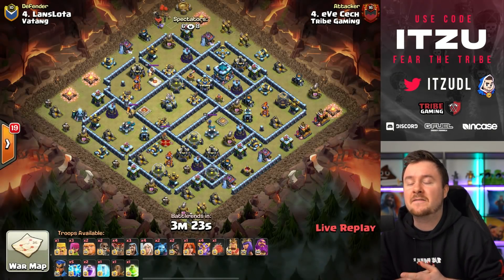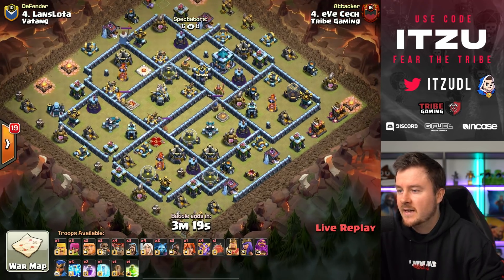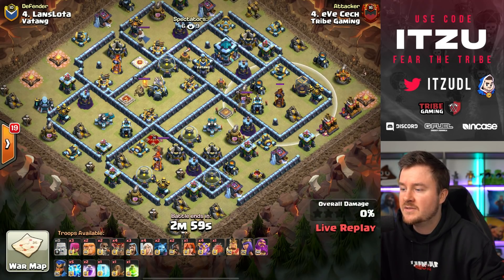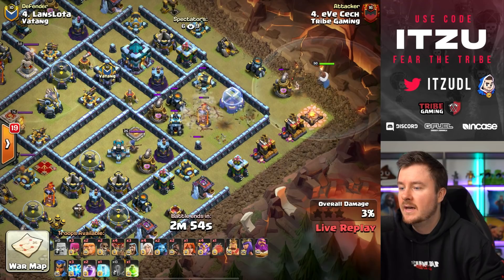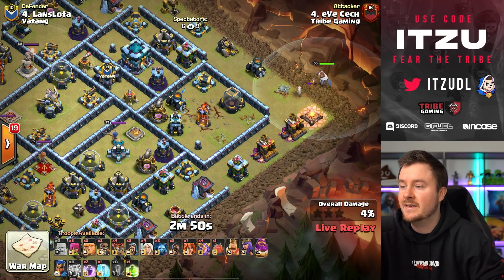Now we have Eve Check — I call him the Chuck Norris of Clash of Clans, and I think that's pretty accurate. He has five lightnings, so hitting the inferno tower is the obvious move. He's going with Super Witches — Super Witch gaming is a thing again. Eve Check coming in with the warden funnel, really nicely so far.